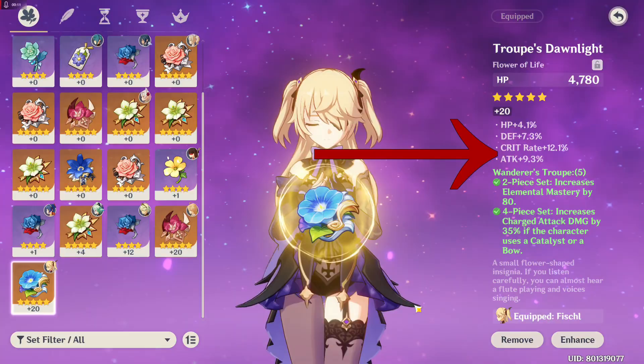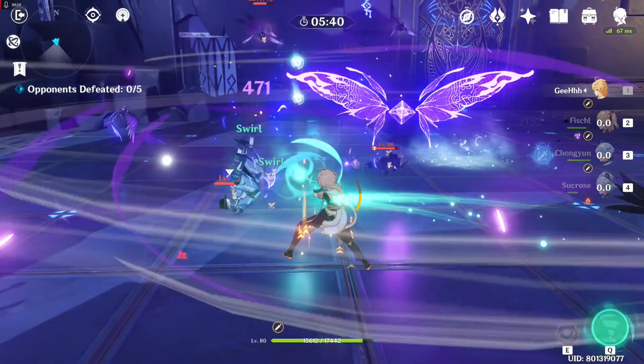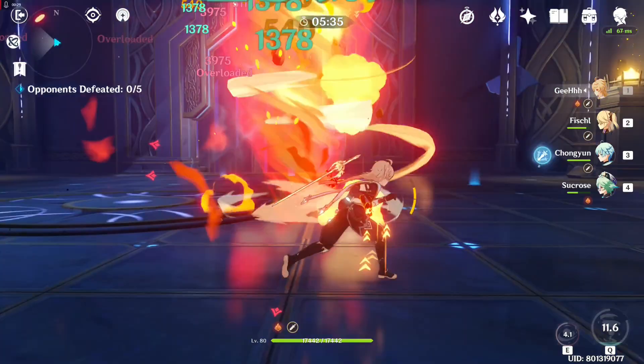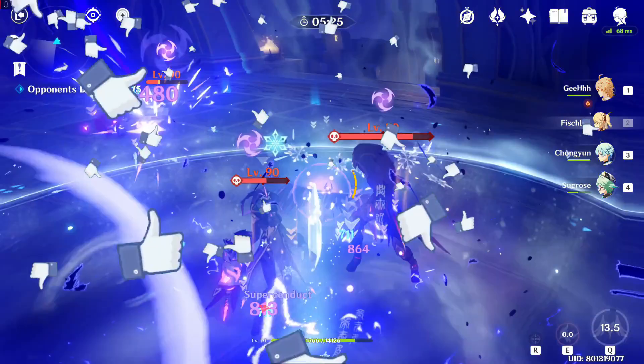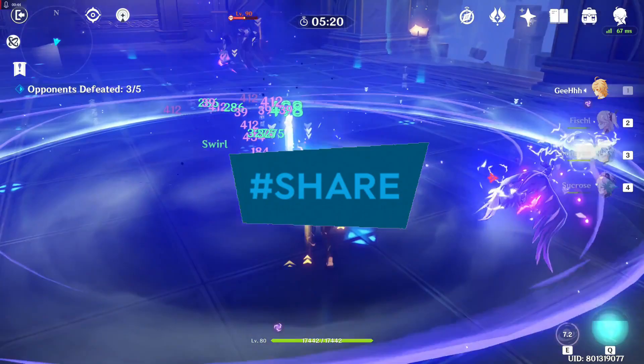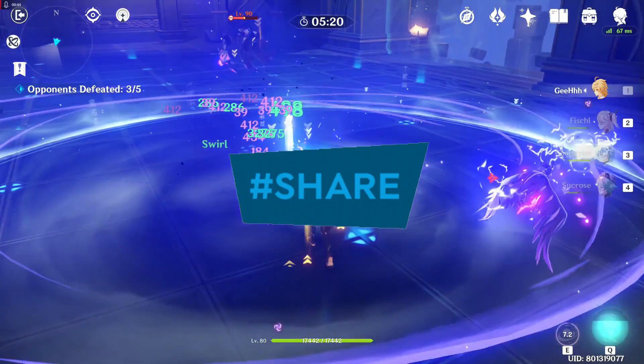In my opinion, Fischl is one of the best characters in the game. She is very useful — she can exploit enemy weaknesses and continually mark enemies with Electro. The ability to attack weak points and continually mark enemies with Electro is what makes her a great character. And that's it guys, my official guide. If you have any more questions, just comment down below. If you like the video, hit the like button, share, and subscribe to be part of the Gaming Hardcore family. This is Gaming Hardcore — see you in the next one.